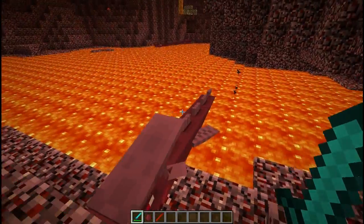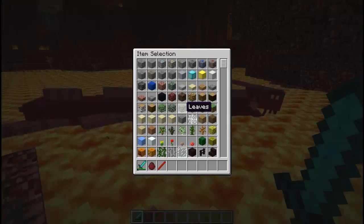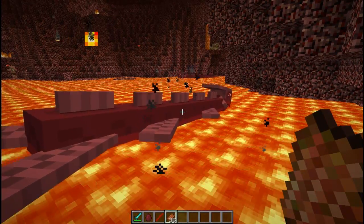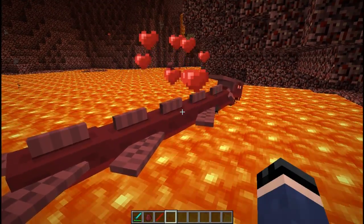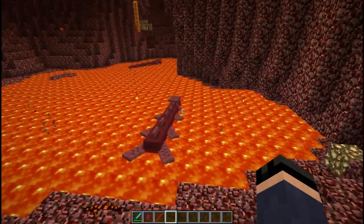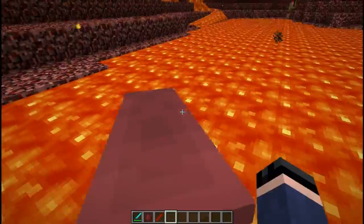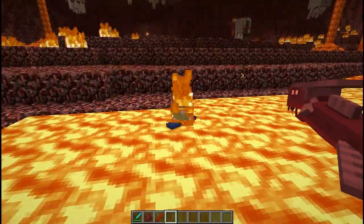Lava snakes are a new mob that populate the lava seas of the Minecraft Nether. However, they can be tamed using salamander slime. When tamed, a player can right-click it to mount it. However, when it goes off into lava, it will fall in and burn to death. What you can do is grab a salamander slime and use it on your lava snake — until logout, you will get a fire resistance aura when near your lava snake, preventing you from dying when dismounting.